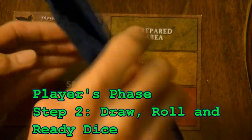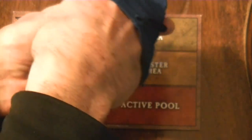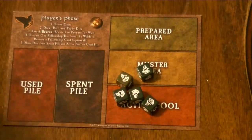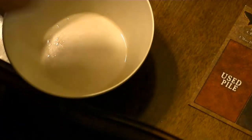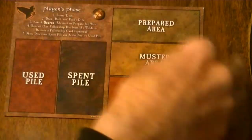Now let's go on to step two. Shake the bag and draw five dice from it. Place these dice in the active pool, then roll them, and place them back in the active pool.